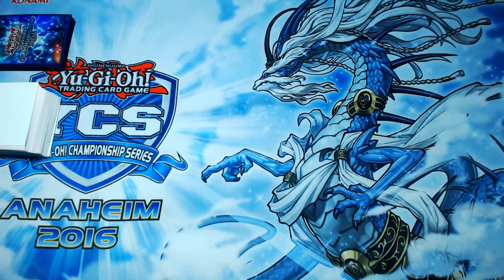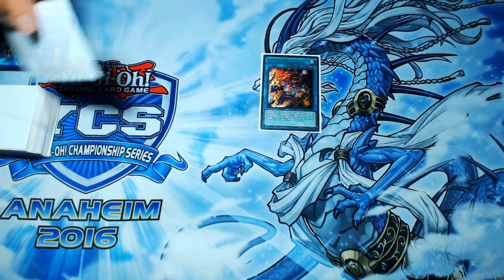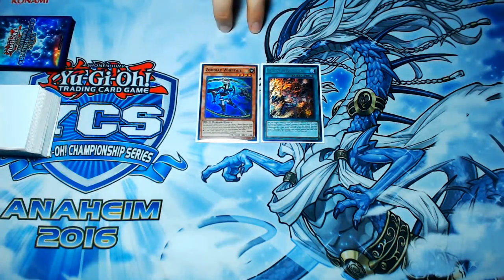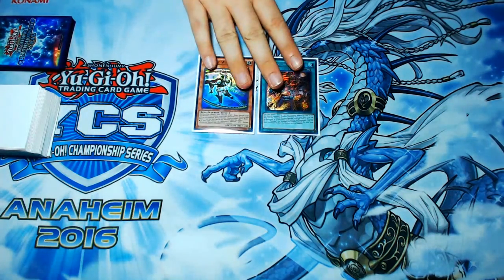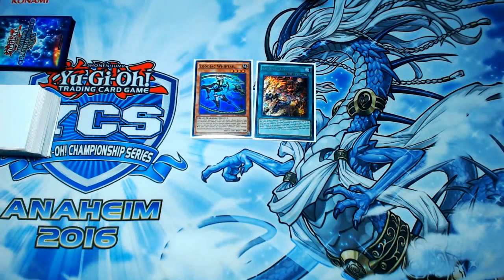This is a Fusion Substitute combo — another one of them — but this one is a two-card combo. This one ends with a plus two: you end up drawing two cards and you end with Drydent and Emeril while drawing two cards. But it is a two-card combo as opposed to the Terra Top combo I showed you before.